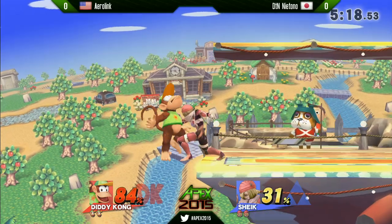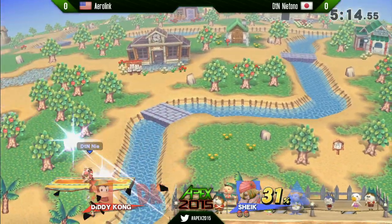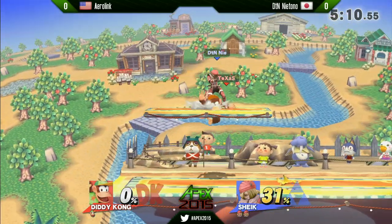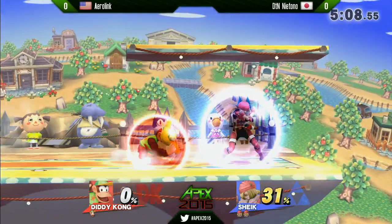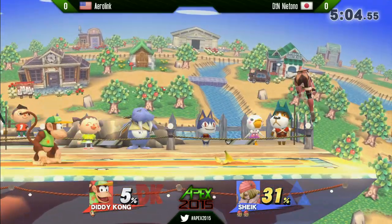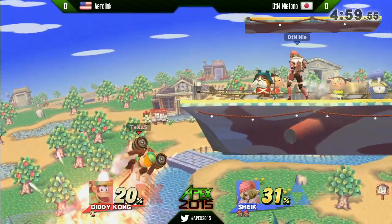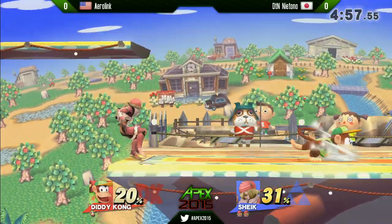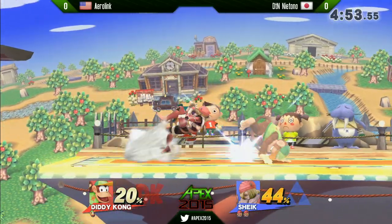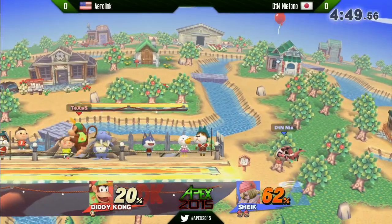Watching Aerolink versus Niotono right now, you can really see a lot of differences. Niotono reading that second jump really locked down all of Aerolink's options right there. And you can see why a lot of the top players are saying they actually favor Sheik in this matchup versus Diddy at the highest level of play, because the way Sheik is able to just play aggressive onto Diddy is really good as long as you don't run into that fair.